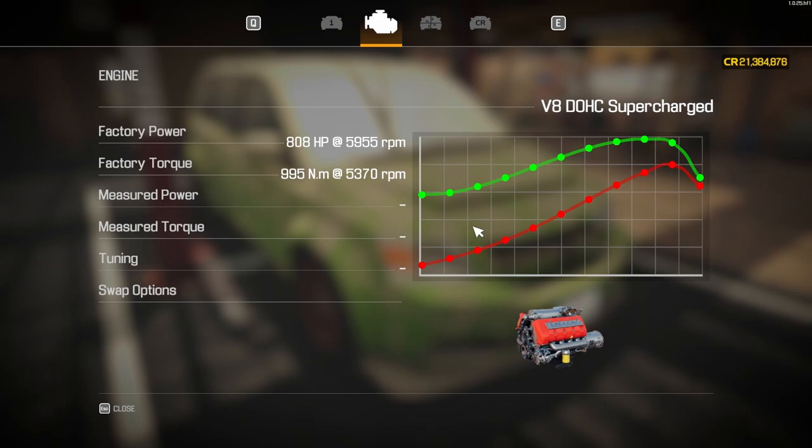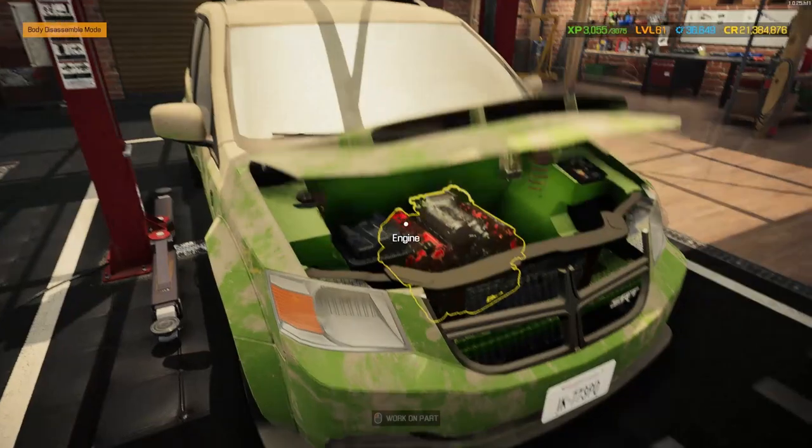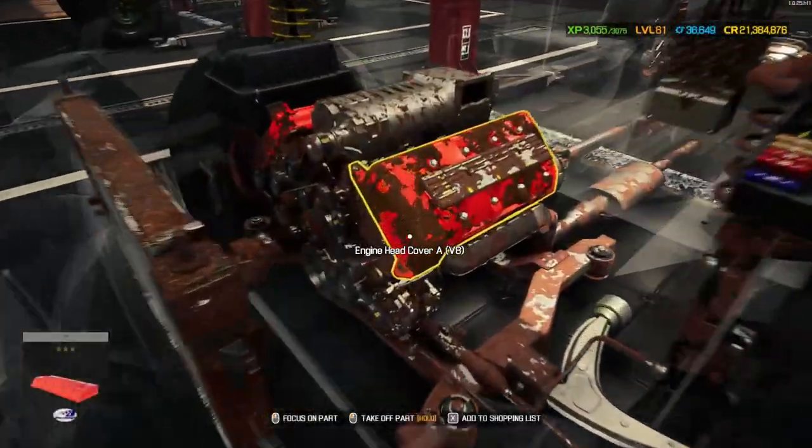This does have the V8 double overhead cam supercharged engine with 808 factory horsepower. We're obviously going to put performance parts on this - where is the horsepower going to end up today? Should be quite incredible. We'll definitely have to fit slicks on this one. There's that beast sat in there.